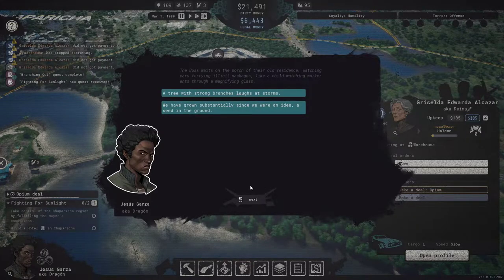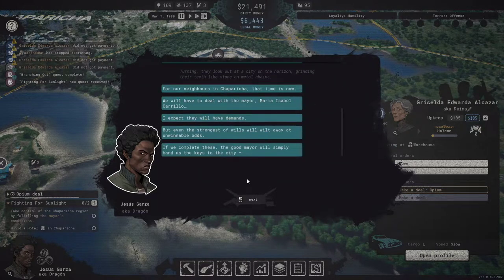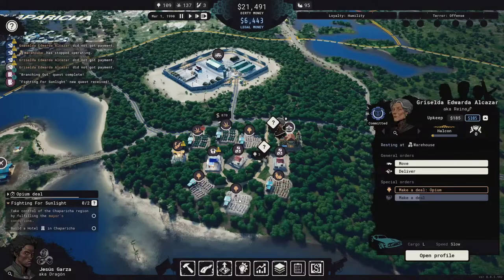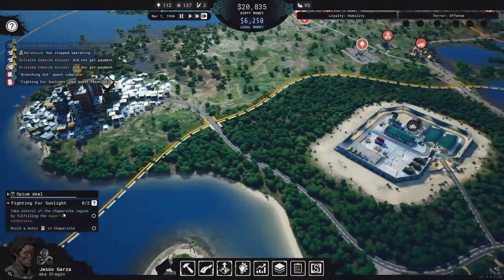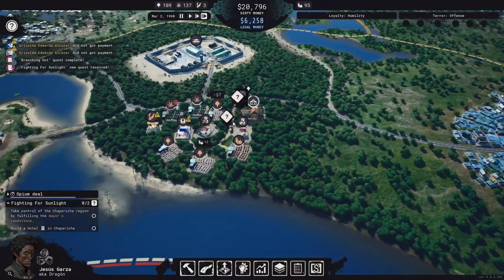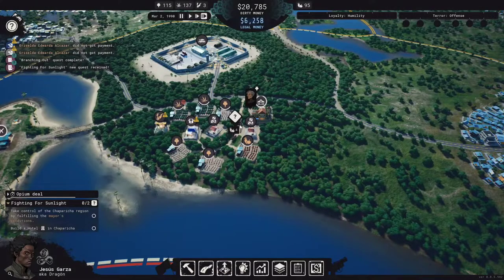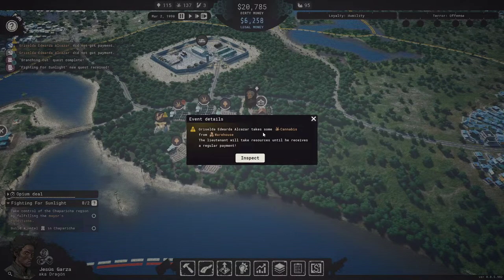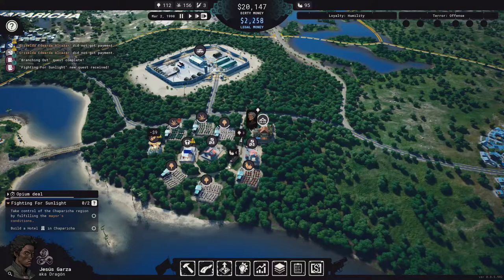A tree with strong branches laughs at storms. We have grown substantially since we had the new idea of seed in the ground. I think that perhaps we have even outgrown our humble region. He wants me to go into the new region — take control of this region? Build a hotel. If the lieutenant's upkeep is using dirty money, make sure that lieutenant has access to it. Take some cannabis. We're going to upgrade all of you guys anyway, so enjoy the upgrades.